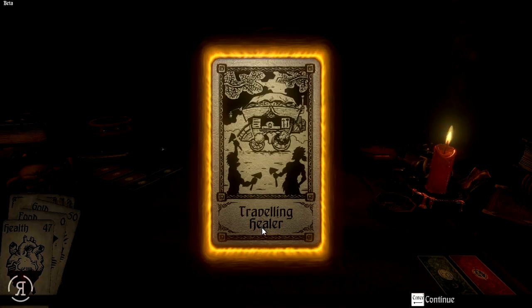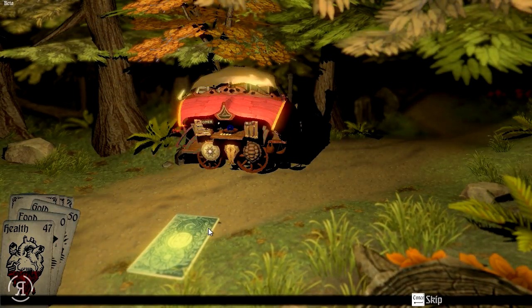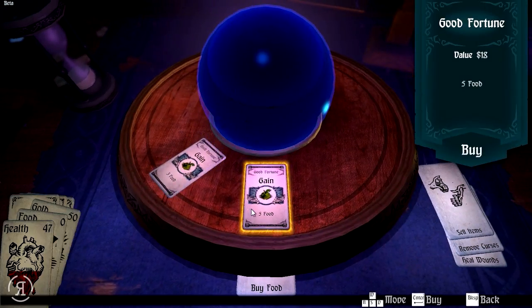Travelling healer — wonderful. In a shady grove off the beaten trail, you find a gypsy caravan willing to trade with a wandering adventurer. Approach the shop. If you were wondering why you've been collecting all that gold, now you have your answer — we're starting to get into the meat of the game, the back and forth between resources and rewards. We have now found out what gold is for. We want to head over to the buy food option — we're going to buy five food for 18 gold.